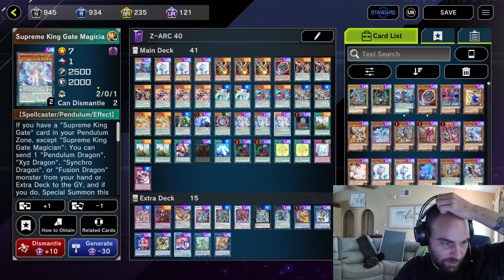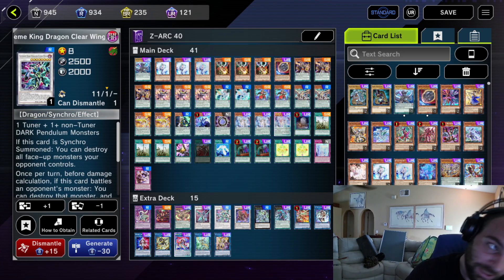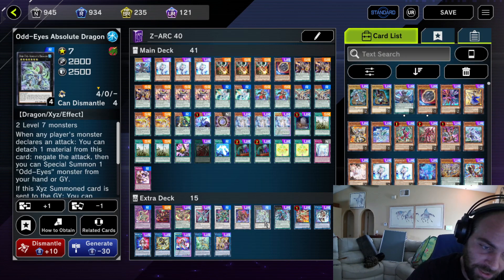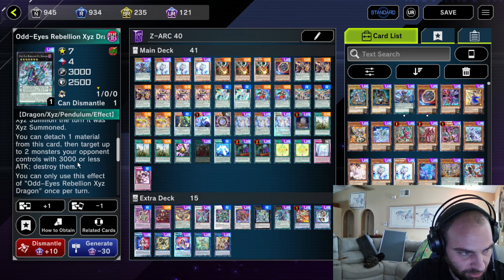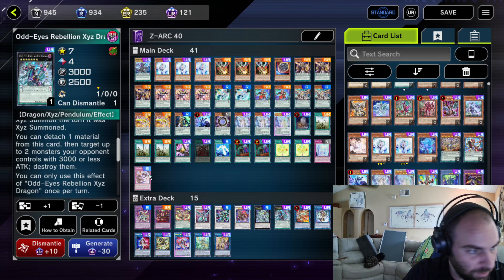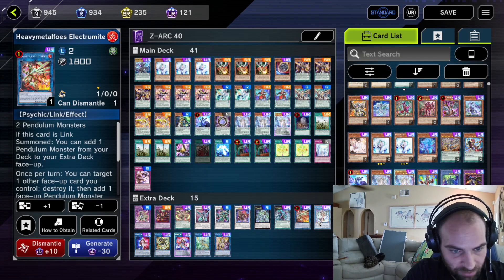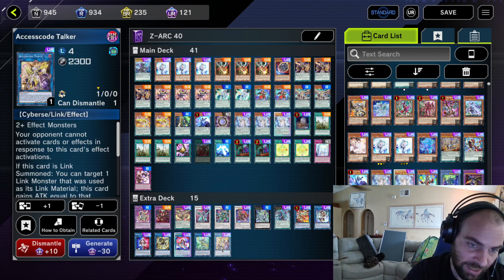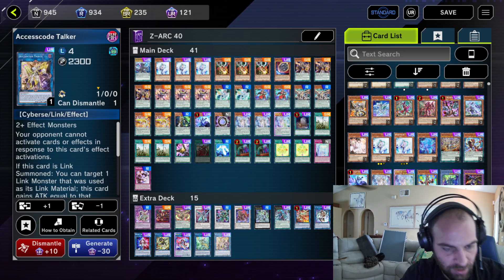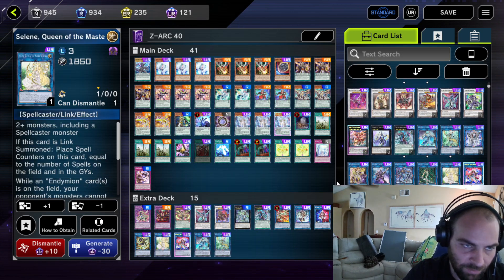The extra deck is also very tight. We have the Vortex that we summon, cards we send, cards we sometimes summon. The Link monsters are incredibly broken in this deck: Electrumite, IP Mascarena, Beyond the Pendulum, SP Little Knight, Exceed the Pendulum, Appaloosa, Access Code Talker. The only other recommendations would be possibly replacing Access Code for a Crusadia, and maybe getting rid of something for a Selene. But none of those things are necessary — you can play the deck however you want.